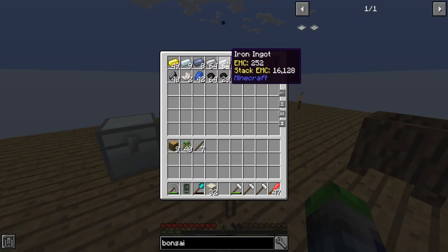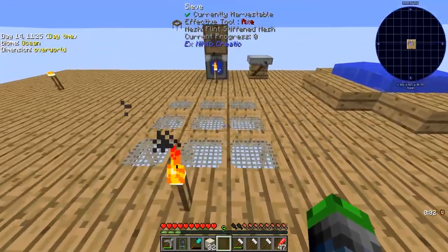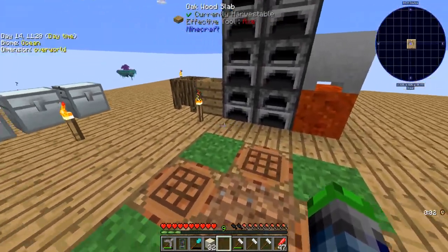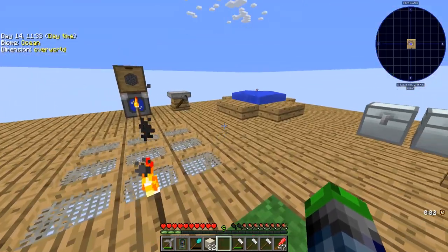This is all the stuff we have now. As you can see, I have over two stacks of iron, so we can upgrade these all to iron meshes and we can start getting diamonds — but we'll do that later on. I want to go ahead and get up these bonsai plants working.